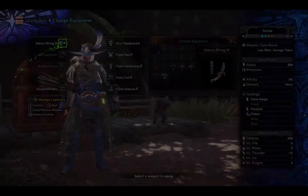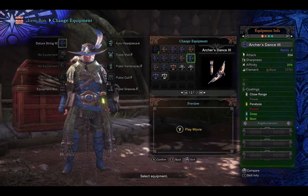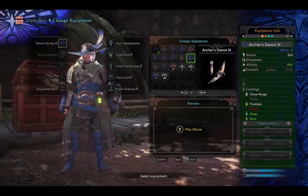Let me take a quick look back at the Archer's Dance. It had a hidden element of blast for 270 and a 20% affinity, and included close range, paralysis, sleep, and even the blast coating. Archer's Dance was an okay bow to use, but again, you wish these were built out a little more to feature a bit more uniqueness to them.